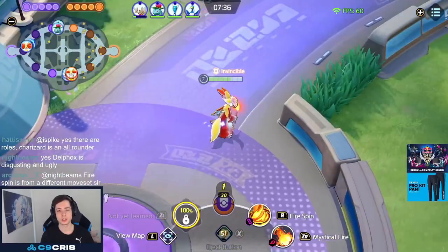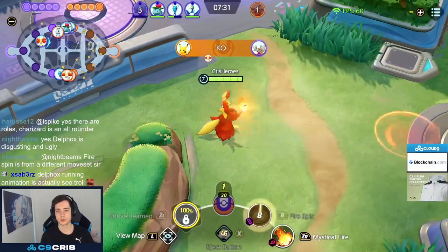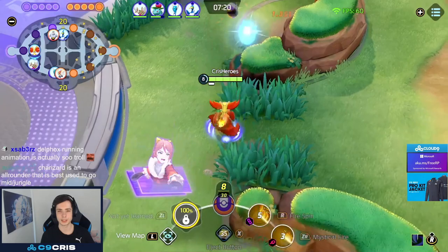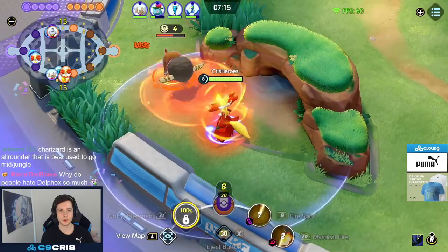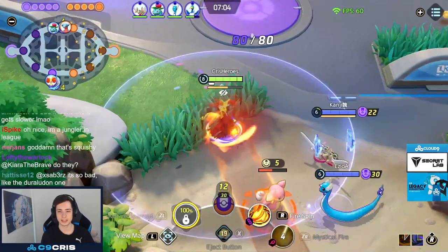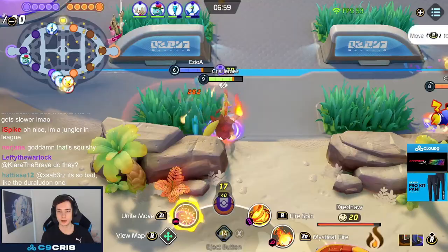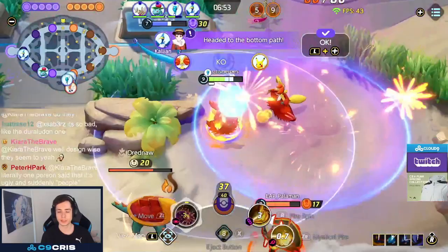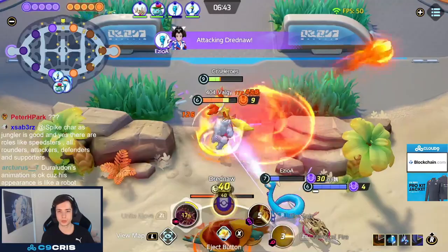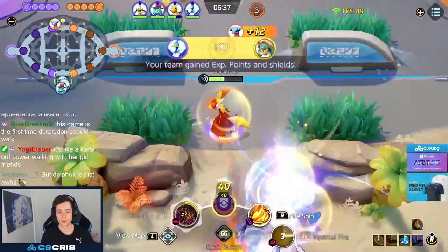Early game you do good damage because as a jungler you're 2-3 levels above everyone, but once everyone's the same level your damage drops a bit. After getting level 9 we look for fights. Dread fights are awkward since you don't have good last-hitting, but you can place Unite move between yourself and the Dread. Here we hit a Fire Spin, Mystic Fire, then drop Unite move — a pretty straightforward combo. We get a triple kill, then finally secure the Dread after four kills total.